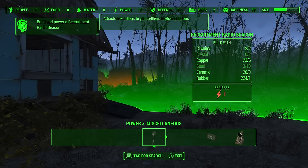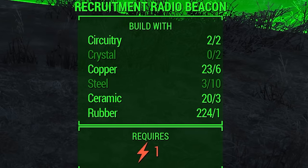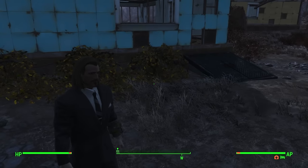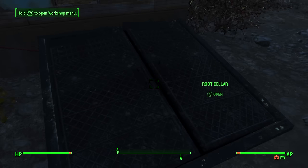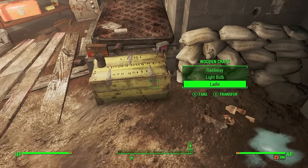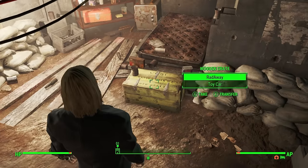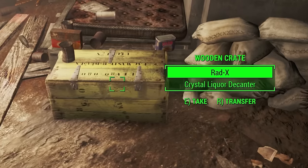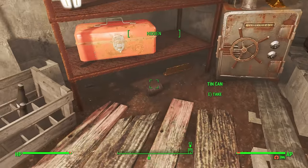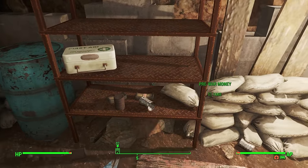In order to attract settlers to my location so they can part with their worldly possessions, I need to create a recruitment beacon. But there's one thing I'm missing and that's Crystal. Thankfully, there's one place in Sanctuary with a chance to spawn Crystal, and it's all thanks to our friendly neighbourhood Doomsday Prepper. Around the back of the house where I find the duffel bag of guns, there's a basement which can be broken into, which just so happens to have a crate featuring a rotating loot table. So I reload over and over again until I find one of the items I'm looking for. Save scumming has never looked so good. The bunker also has gold bars which I can sell for easy caps, and with Crystal in hand, I can prepare for some new settlers to arrive.